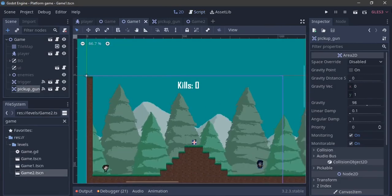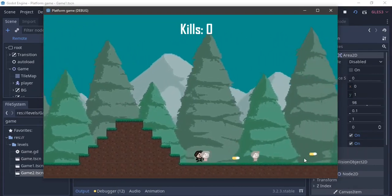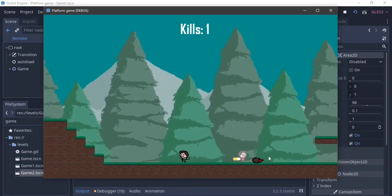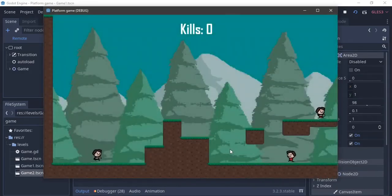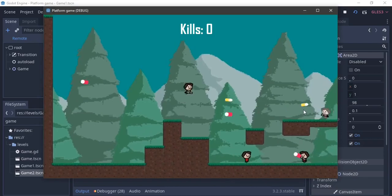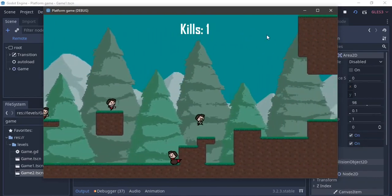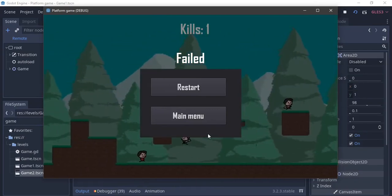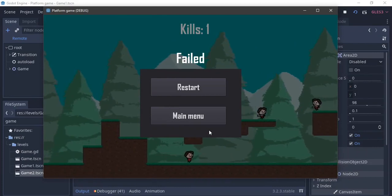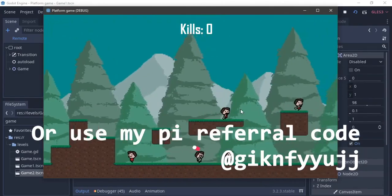Let's test it - hit play, pick up the gun, shoot some enemies, then walk into the trigger area to transition. And we still have the gun in the new level. There are more enemies and it all works nicely. That's all for this tutorial - leave suggestions in the comments or on Discord. My Patreon is out now if you'd like to support me. Thanks for watching, smash subscribe, and goodbye!